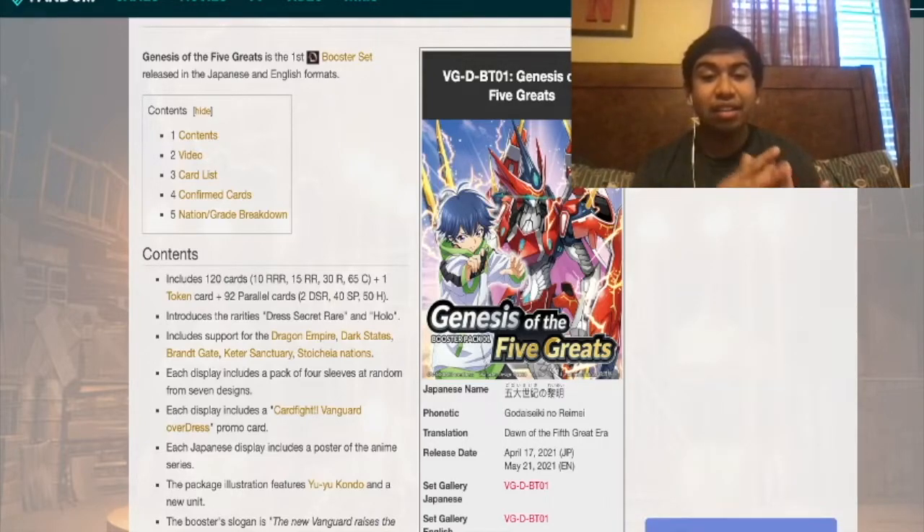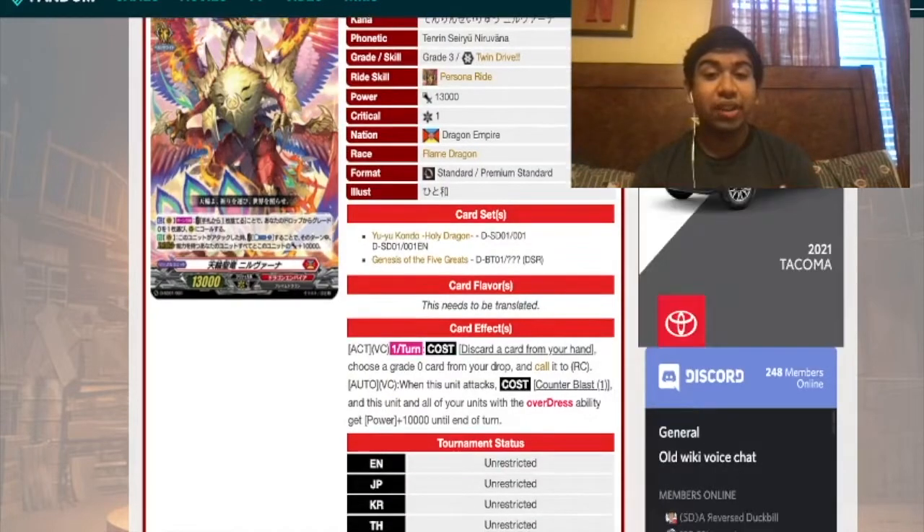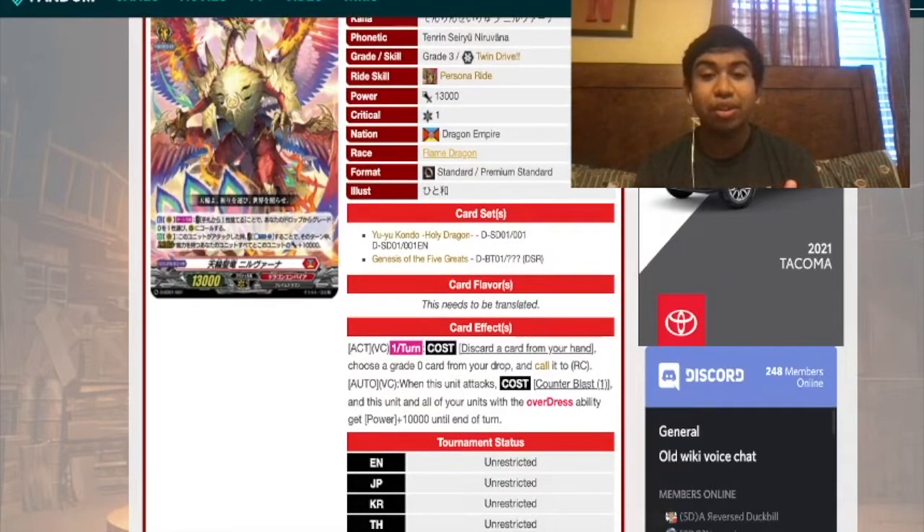Nirvana's skill is an Act on vanguard: once per turn, you discard a card from your hand and call a grade zero card from your drop zone. You use that to call Trick Star back. Then when it attacks, Counter Blast one — this unit and all of your units with the Overdress ability get plus 10,000 power until the end of turn. I like this. These are simple effects for people to get into the game in these starter decks. Nirvana is right where I think it needs to be.